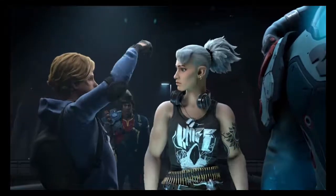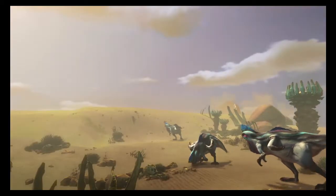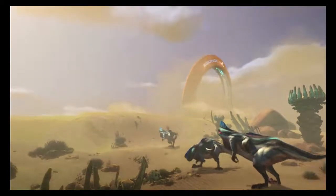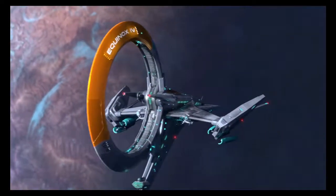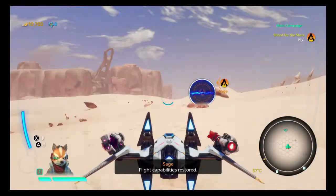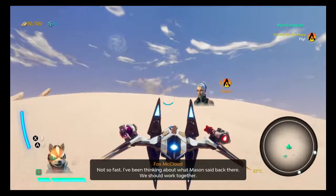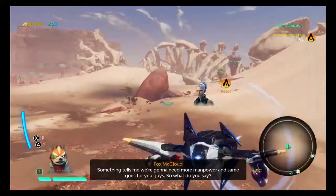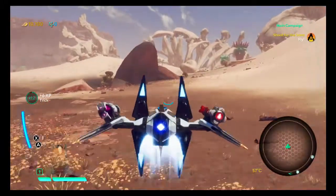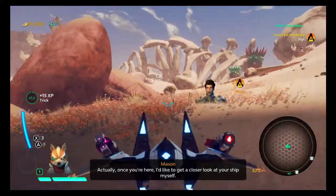Yeah, we're just enough to be blown to pieces. Hit it, Chase. Flight capabilities restored. Nice — your flight engines are restored. Good luck in your search, Fox. Not so fast. I've been thinking about what Mason said back there — we should work together. Something tells me we're gonna need more manpower. So what do you say? I think it's a great idea — let's talk it over at the Equinox. Once you're here, I'd like to get a closer look at your ship myself.